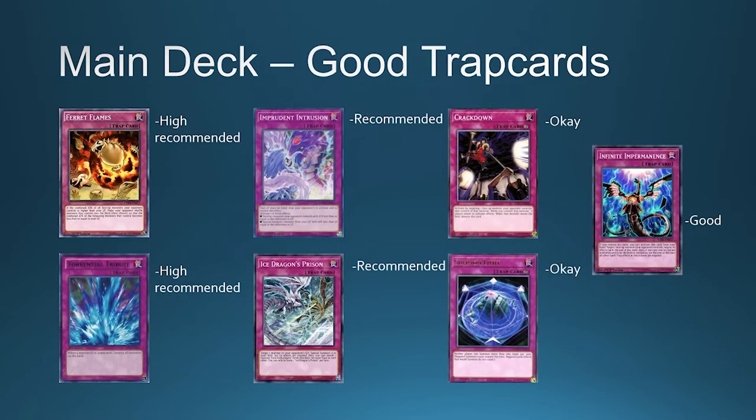In the Dinomorphia deck you can play almost any trap cards you want, but I have two recommendations. The first is Ferret Flames — it allows you to shuffle all monsters from your opponent into the main deck if you have low life points, which is very common in this deck; I normally play at 100 life points. The second is Torrential Tribute, which is a great interruption to destroy all monsters. It also synergizes well: if a Dinomorphia monster like Teresia is destroyed, you can special summon Diplo from the graveyard, and vice versa — they always come back when destroyed, which is why Torrential Tribute is excellent here.